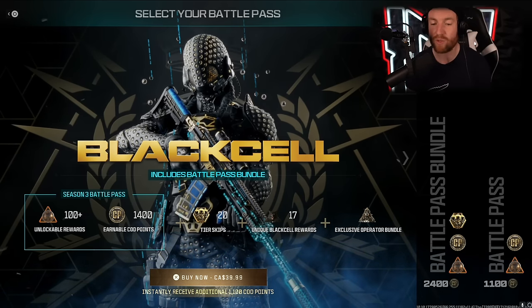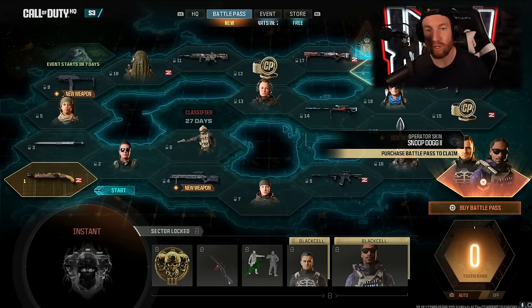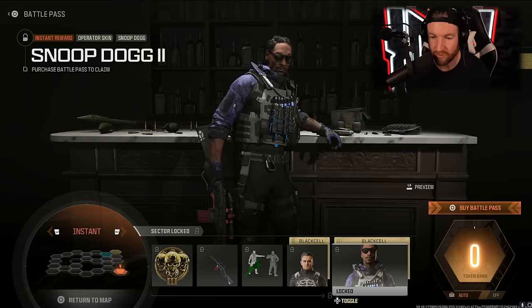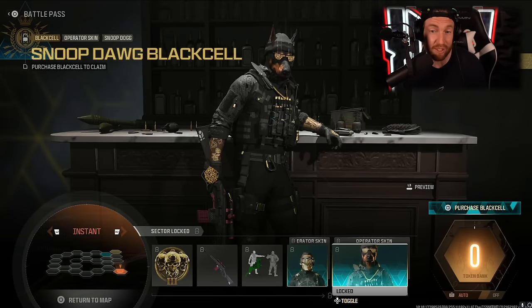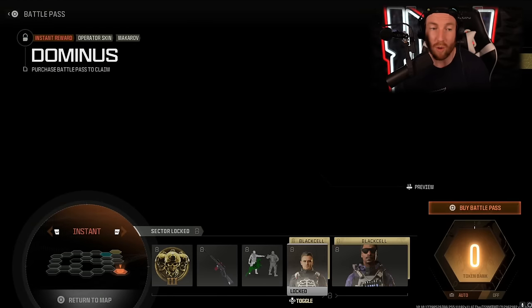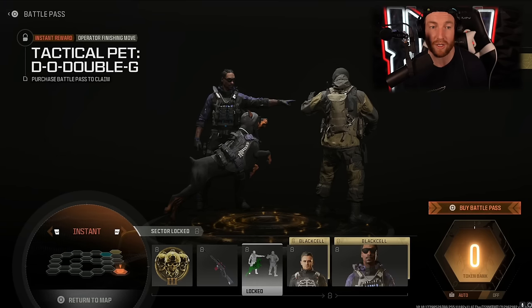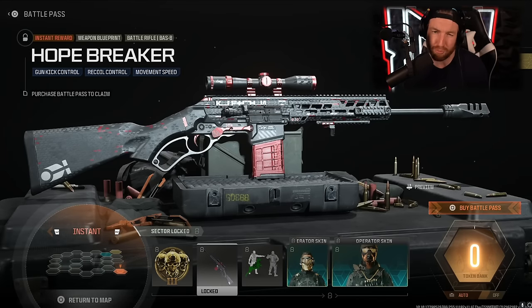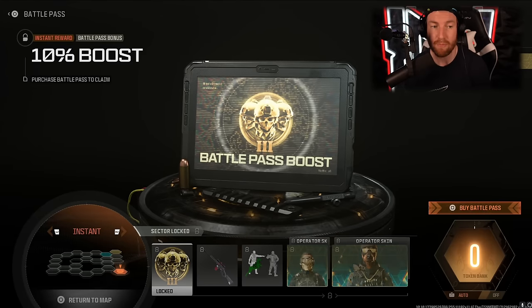When you buy the Battle Pass — no matter how you buy it — you immediately get a couple of things. First, you get Snoop Dogg, specifically Snoop Dogg 2, as well as his Black Cell version, which is literally the dog version of him. You also get a Makarov skin called Dominus, as well as its Black Cell variation. You get the tactical pet, the DOGG, which is pretty cool — the dog is wearing sunglasses and a beanie. And the Hope Breaker, a pretty good-looking Bass B variant, as well as a 10% XP boost throughout the entire season.